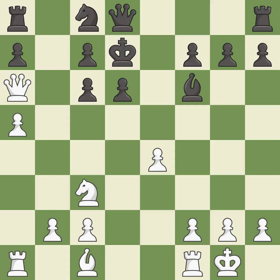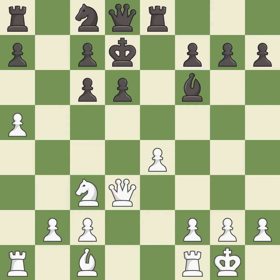Castling gets the king to a safer square, out of the center of the board, while also developing a rook. Castling kingside tends to be safer because the king is further from the center — it is best. This activates a rook by developing it off of its starting square — it is good. This overlooks an opportunity to develop a rook off its starting square — it is an inaccuracy.